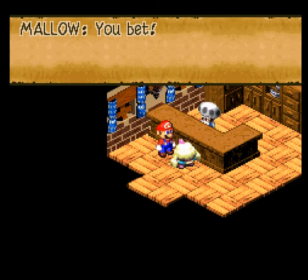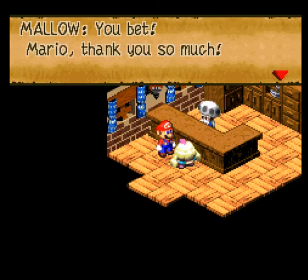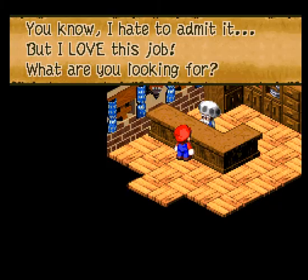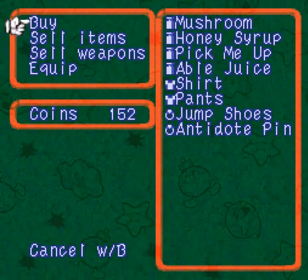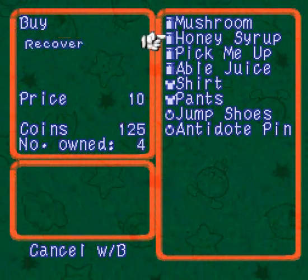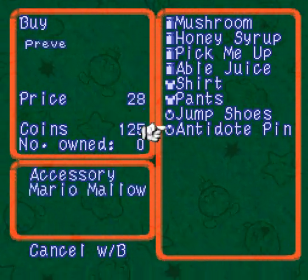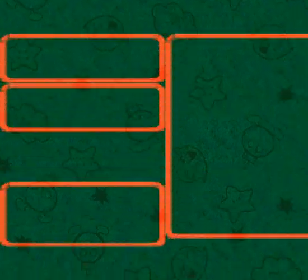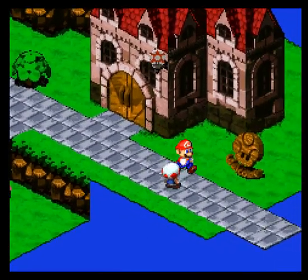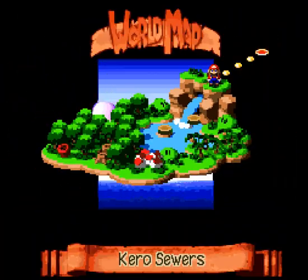That doesn't sound appetizing at all. Then again, Mallow does call himself a frog, so I guess it might work. While we're here, we're gonna buy some pants for Mallow, as well as a couple extra honey syrups. And just like that, we are off to Tadpole Pond, or Karo's sewers at first.